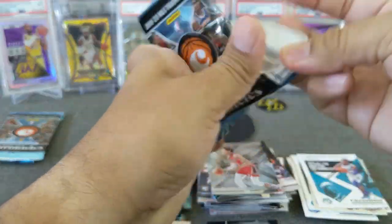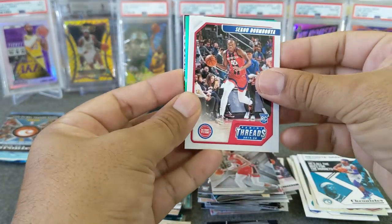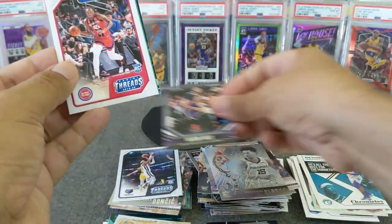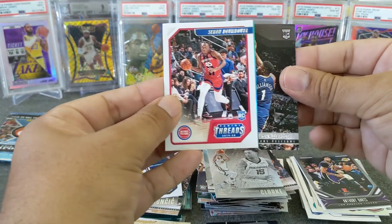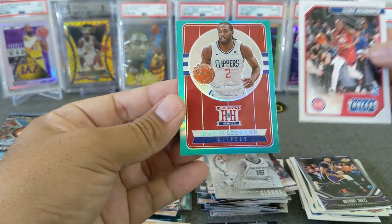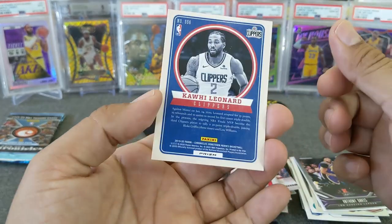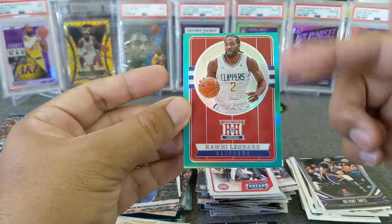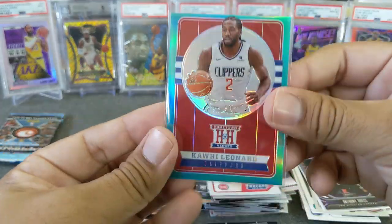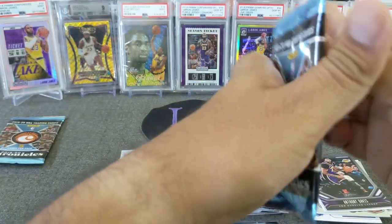Three packs to go - I got a teal in here. Sekou - oh, it looks like I got a teal, maybe a Hometown Heroes, we'll save it to the end. Brandon Clark, Anthony Davis - Cole Lakers. We got Zion, another Zion - very nice! And we got Kawhi Leonard teal! Unfortunately it was not a rookie - that's what I was hoping for - but still a very nice looking card. Very off-centered, for sure. Kawhi Leonard from the 3-in-1 Clippers - I won't let that go.